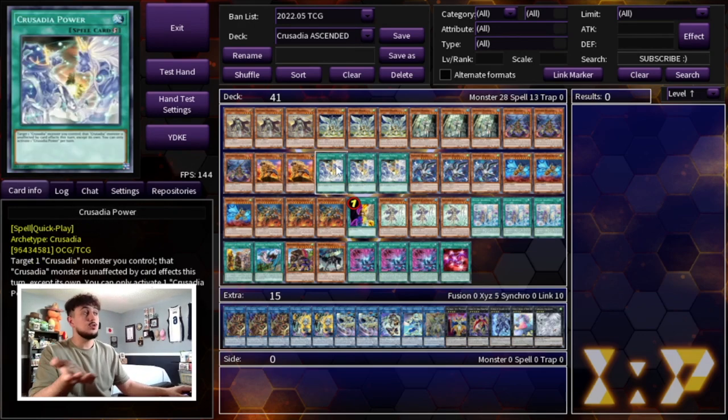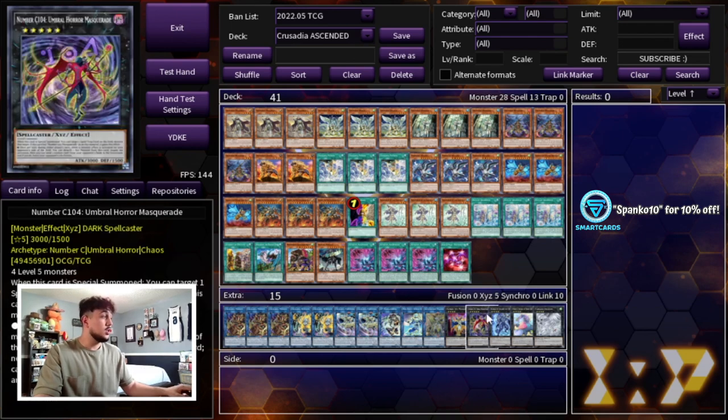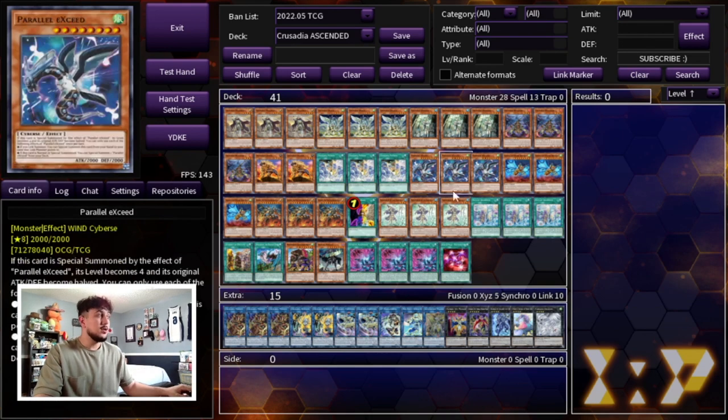We're playing 3 Crusadia Power — this card is insane. It also ensures all your combos go through; if your opponent has Imperm or Veiler for your Magius, you really need Magius to resolve. Then we have 3 Parallel Exceed — this card just increases the ceiling for this deck so high. You definitely want to be playing 3 of this. It gives you access to a lot of your extra deck Ixion monsters and helps you climb, which is why this card is so powerful.